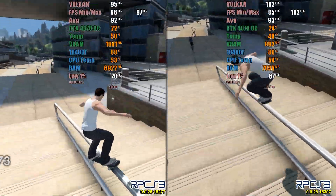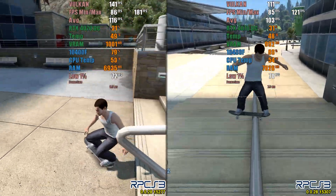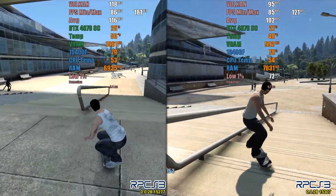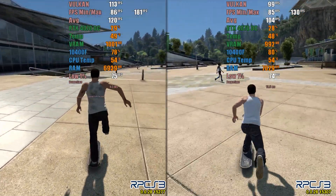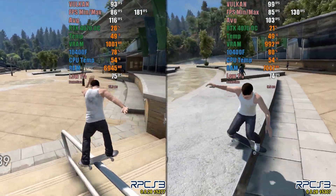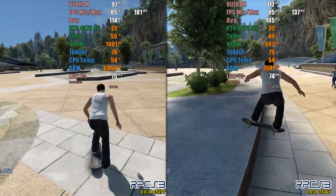In Skate 3, we had a completely different result. The maximum FPS in version 15277 reached 233, while in version 15307, it was only 152 FPS. The 1% low remained at 72 FPS in both tests. These differences are easily noticeable, and so far, the biggest changes have been observed in the Gran Turismo series.